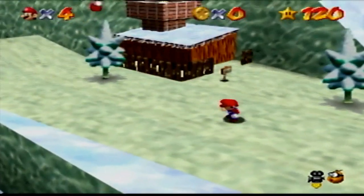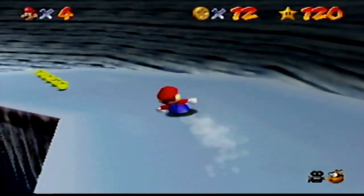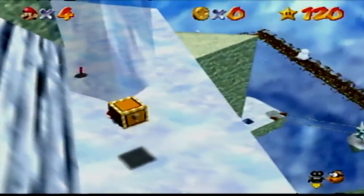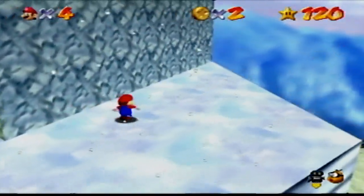Cool Cool Mountain has somewhat annoying penguins. The easiest star is Slip Sliding Away — all you do is go slow and take the shortcut. But the hardest star is Frosty Slide for Eight Red Coins; the coins are put in the most ridiculous spots and they can get really hard.